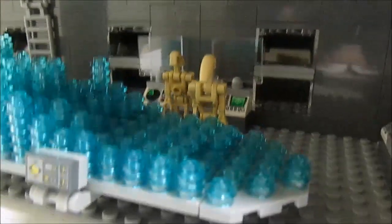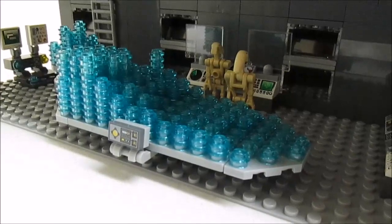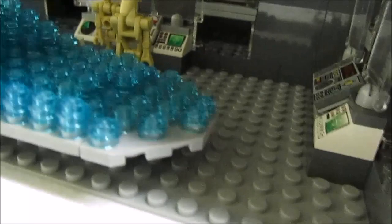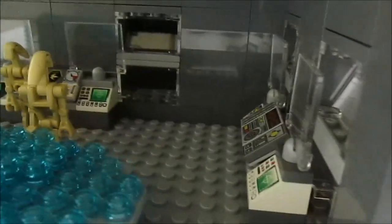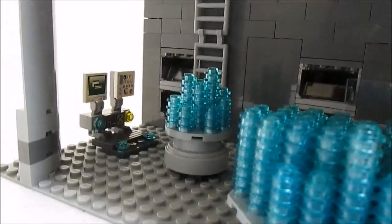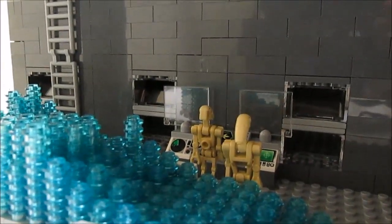Here's the command room. There's a huge hologram table that actually resembles the MOC itself — you can see the ocean rising up to the plains into the mountains and the base on top. There are droids at computers scanning the area, windows all the way around, some detailing on top, a ladder to get in, another hologram table, and a computer. That's it for the command room.